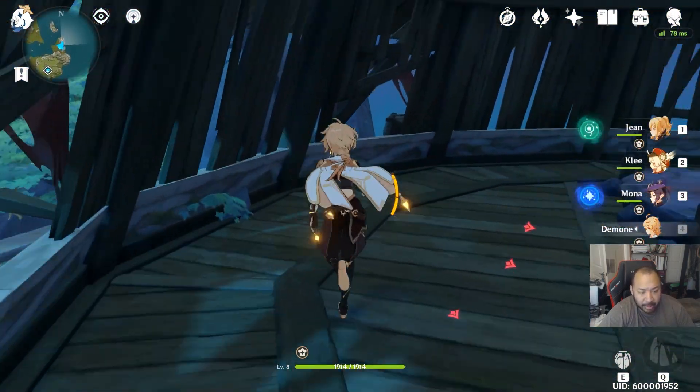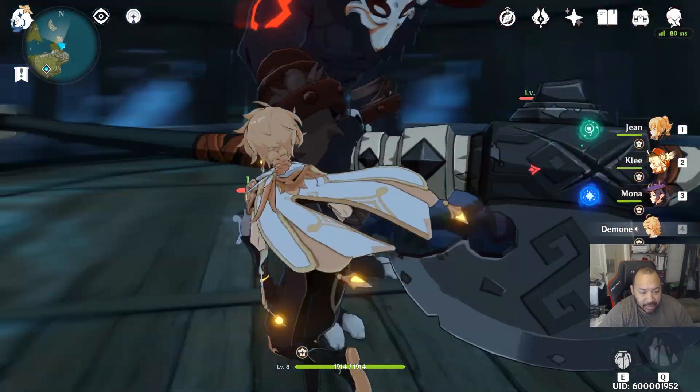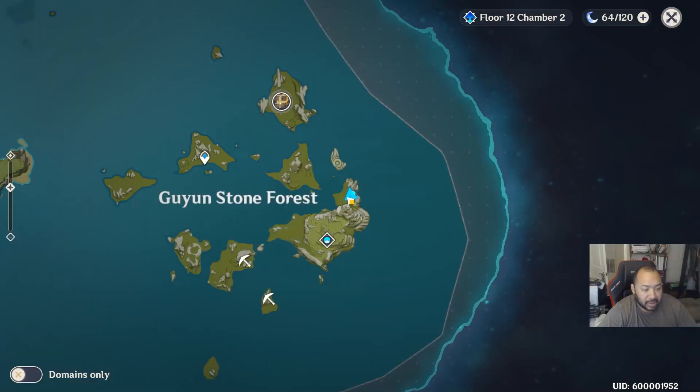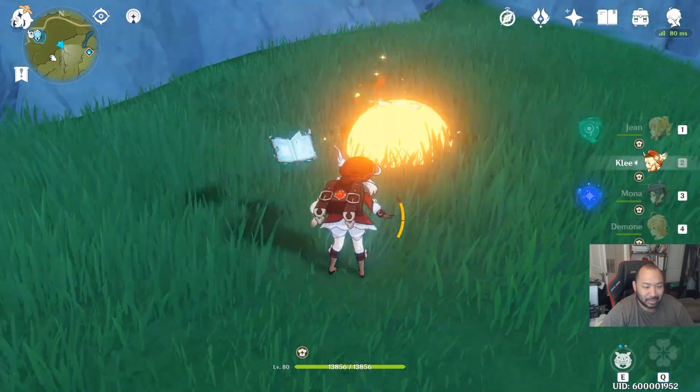The next one is very close by — there should be some stands here that you can kill. There should be some little statuettes right here that you can kill, and that should spawn a chest right here on top. You can find this one right here.